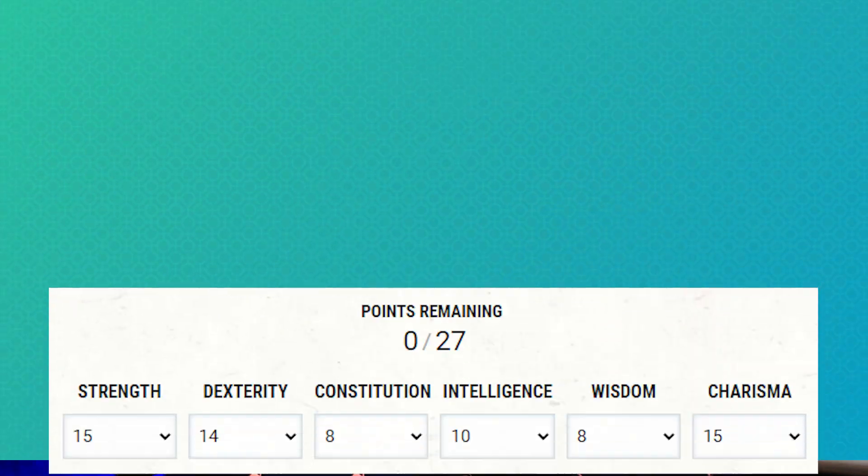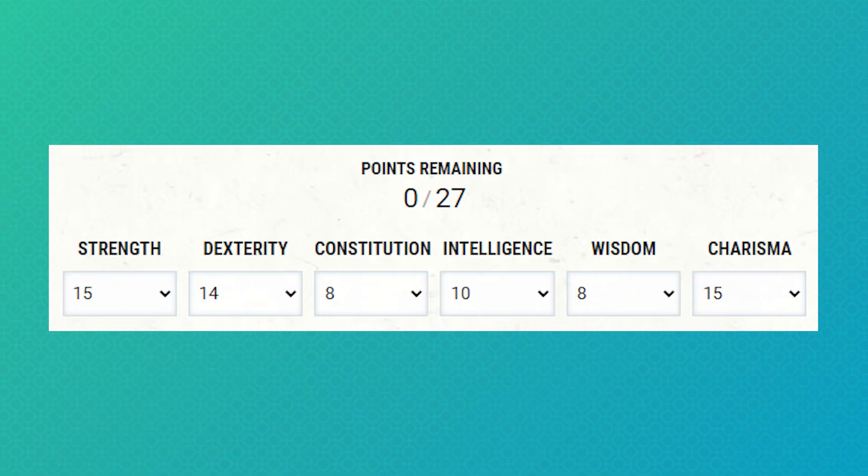For our ability scores, we're going with point-buy. We're going 15, 14, 8, 10, 8, and 15. Don't worry about that constitution score, we've got plans for it.